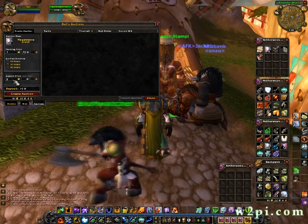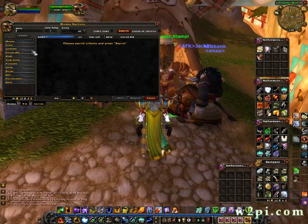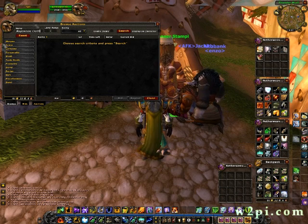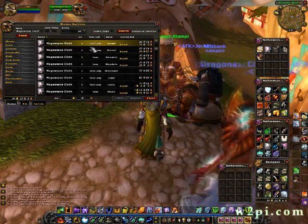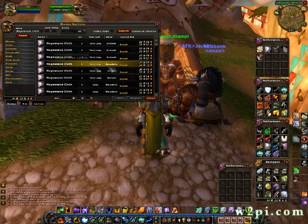The problem is, you aren't the only one selling Mage Weave Cloth — there's a shitload of people selling it. So you go to the Browse tab, click on the Name tab, and Shift-click the name into the box. It'll automatically pop up in there if you Shift-click it, and you click Search. It gives you all the items that are Mage Weave Cloth, or have a similar name.